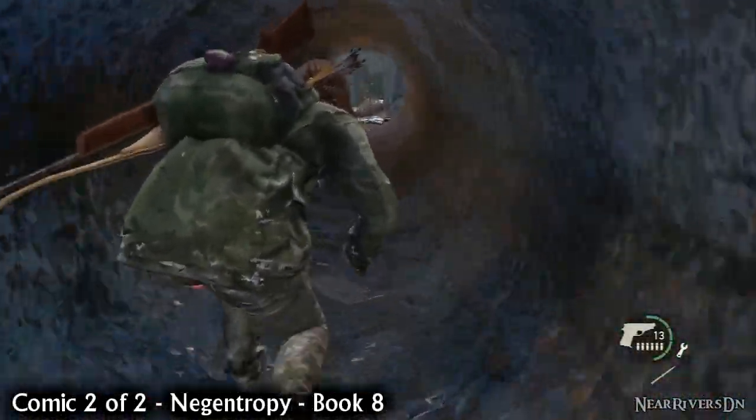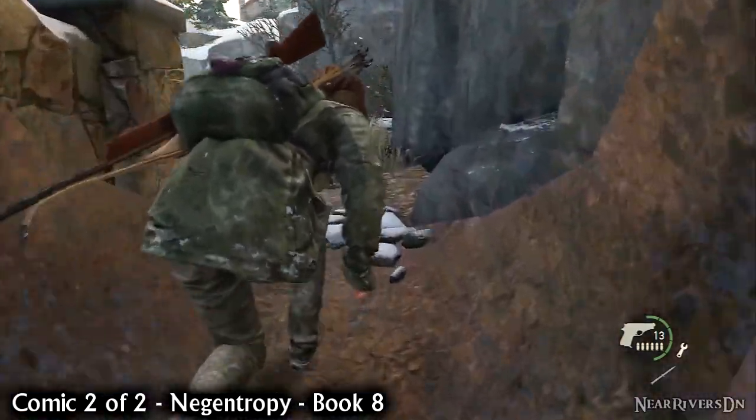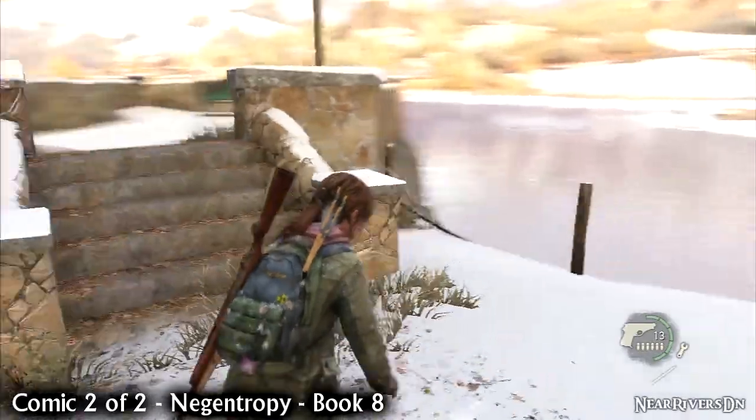Continue through the level and crawl through the first drainage pipe. Make a U-turn on the other side and go up the stairs. There's a comic sat on the bench.